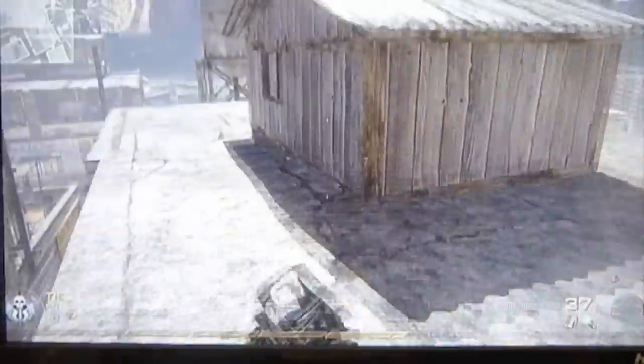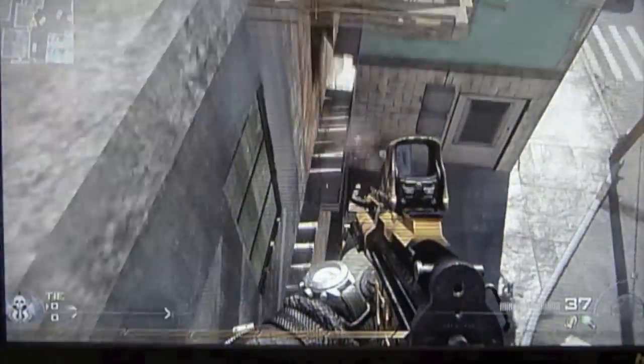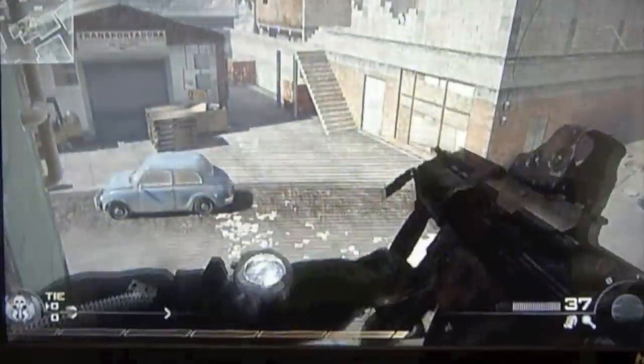For our next glitch spot, you have to jump down onto this ledge and then just walk around this corner bit, then up to that corner and you're there. It's a little camping spot again.